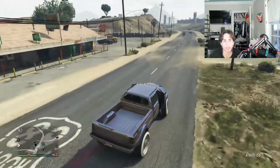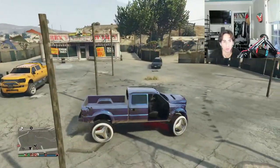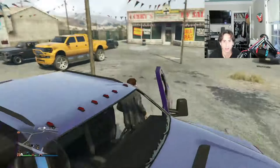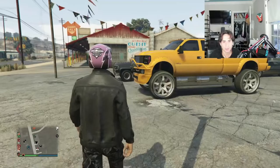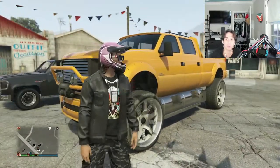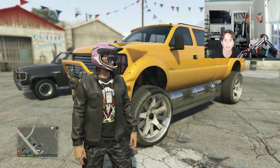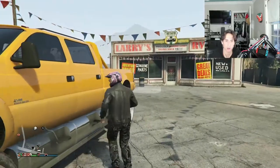We finally got the yellow Sand King with pure white rims to spawn. This is the car everybody is drooling for, especially when it comes to merging wheels, because you can't get this color any other way. This is the unselected white color that everybody keeps drooling over.